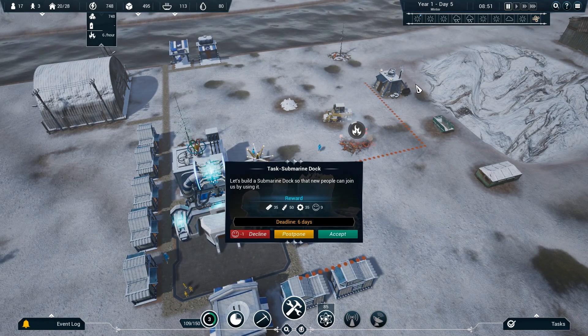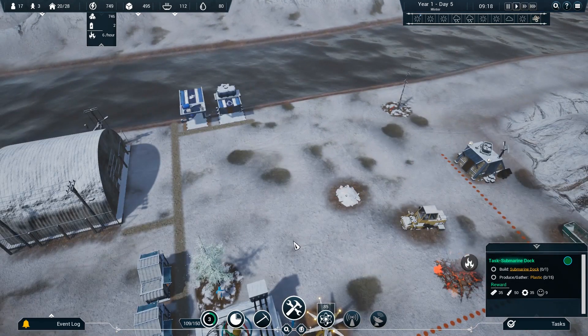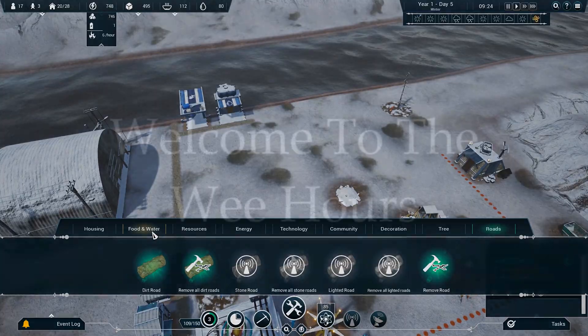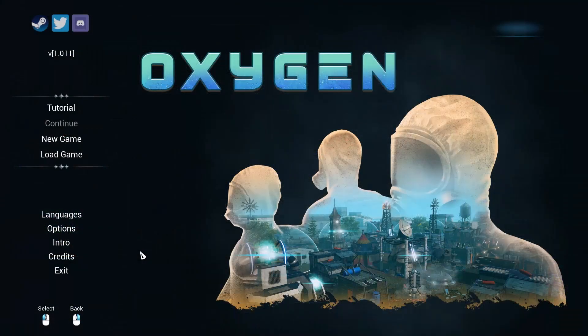Good morning everyone, Dave from the Wee Hours here, checking out Oxygen, where it's the end of the world and we've got to build another colony. But it's not nuclear fallout, being underwater, zombies, mutants, or aliens — this time our problem is, as the title implies, oxygen. It's a little tough to breathe around old planet Earth these days, so we're going to see if we can build a new colony without choking to death.